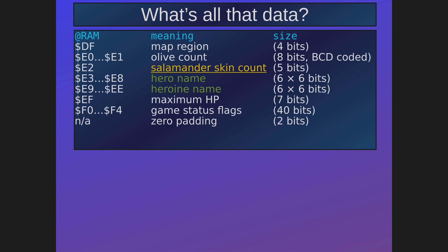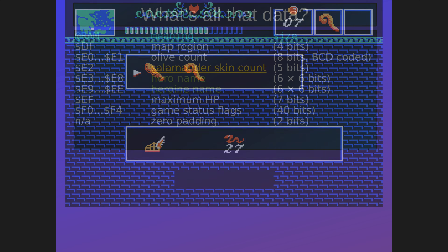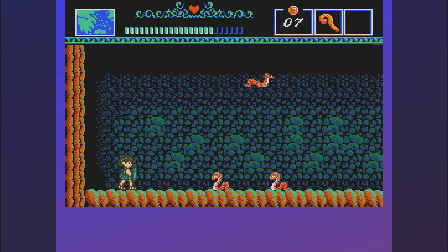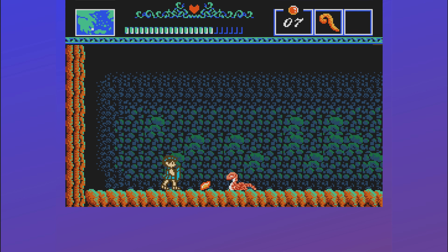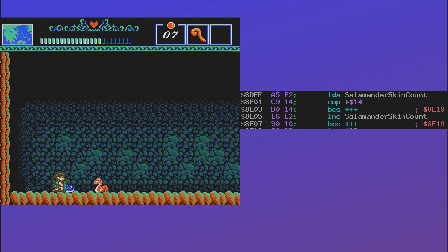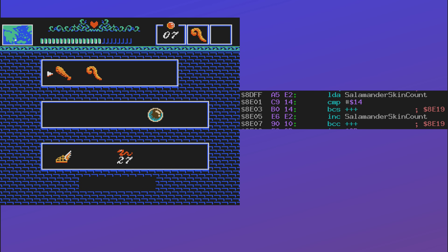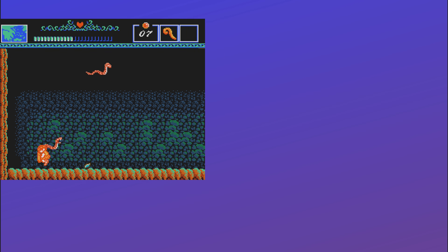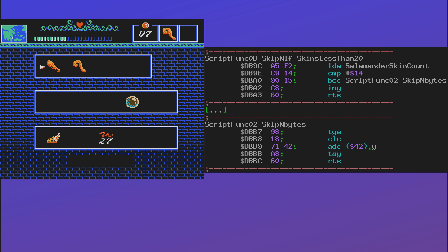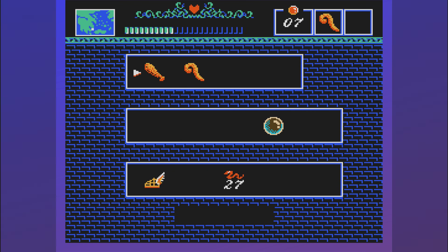Then the salamander skin count. All numbers from 0 to 31 are fine — the game accepts them and they don't cause any problems. However, the maximum you can get in the game is 20. If you have over 20 and try to get one more, nothing happens — the fire shield vendor only checks if you have at least 20 but does not change the number you have. So the only way to get a number bigger than 20 is by using a custom password.